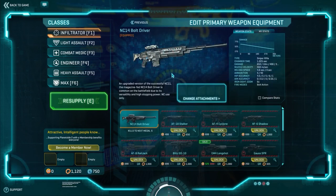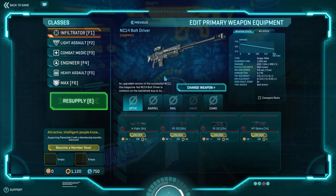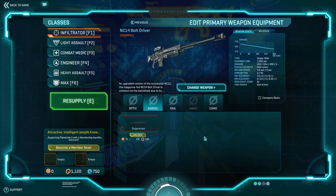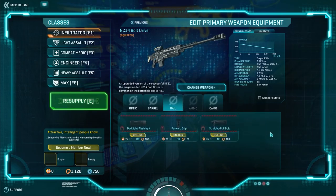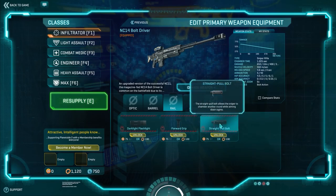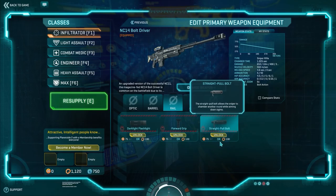So what I'm going to do for the Infiltrator class is actually upgrade my NC-14 Bolt Driver, the default sniper rifle that comes with this class. I'm going to hit Change Attachments. We've got a rail attachment, and the one I want is the Straight Pull Bolt. The Straight Pull Bolt allows the sniper to chamber another round while aiming down sights. It costs either 75 Daybreak Cash — I'm not entirely sure how that translates to real money, maybe around 75 cents — or 100 certs.